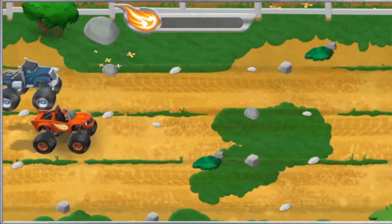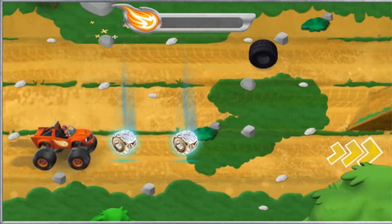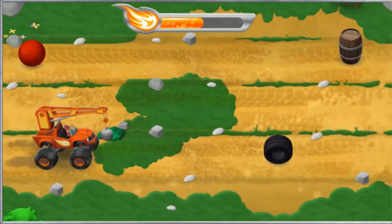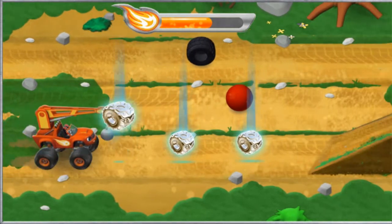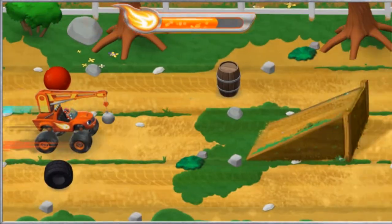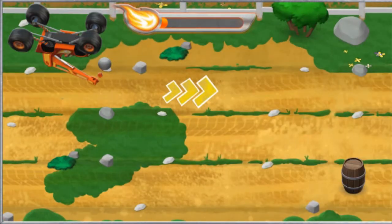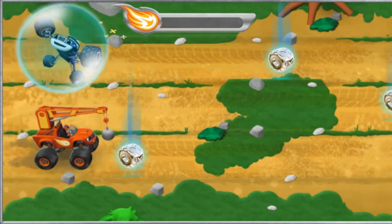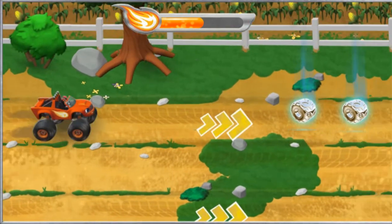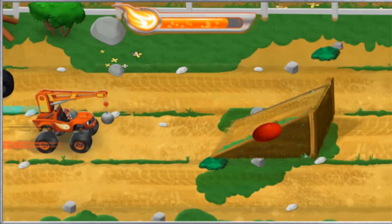Now I've got to find Darrington before the big race starts. Zeg will see Blaze at the race. We need to race through the fields to find Darrington. Look out! Crusher is launching barrels, rubber tires, and bouncy balls at us. Let's go help Darrington! I'm a wrecking crane monster machine! The force from swinging my wrecking ball will smash anything Crusher throws at us. Each time we do a trick, our Let's Blaze booster fills, so we should do as many tricks as we can.